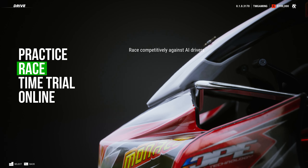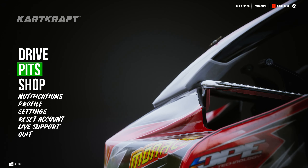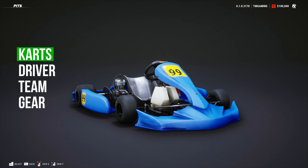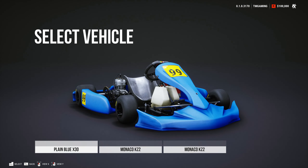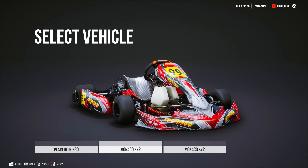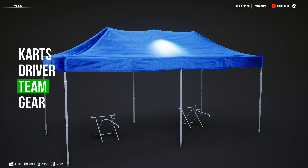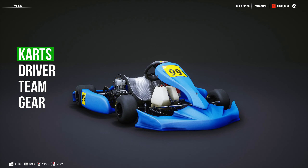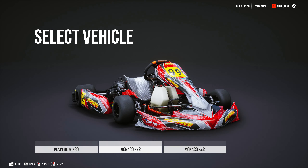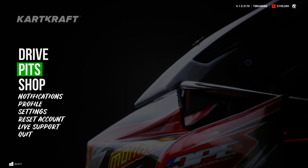Entering the game, you can already tell it's a modern game from the nice UI and very well-organized menu, which includes features like drivers where you can practice, set a lap time, or race with other people. You've got the garage which shows off your vehicles, your driver, your team and your gear including a drone — stuff you'll be using once the game is upgraded a bit more, probably with a career mode and all that.